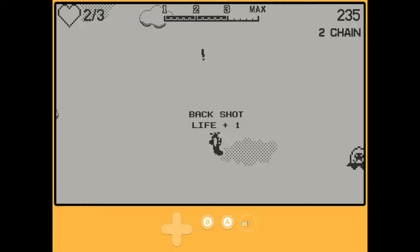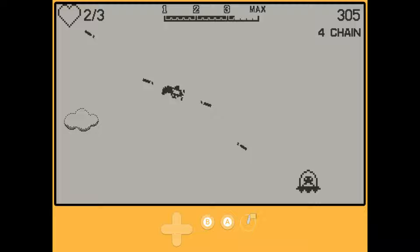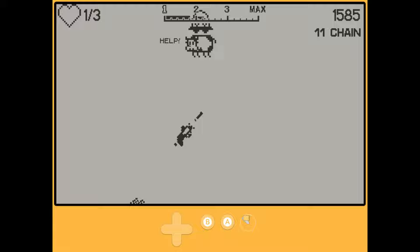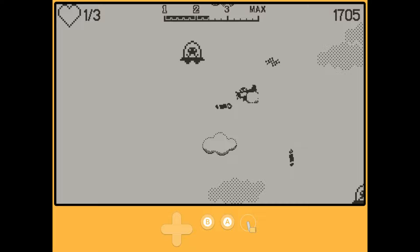IFO is an arcade-style score chaser where you use the Playdate's crank to maneuver a plane to take out hordes of UFOs that are trying to kidnap livestock. This is a very simple game where your plane shoots automatically, and all you really have to do is turn the crank and occasionally use the directional pad to dash. Rescuing livestock will gain you some power-ups like different weapons or different shooting patterns, but overall what you see in the footage here is basically what you get. IFO will not win any awards for originality, but using the crank to control the plane felt good, and eventually I got into a groove where the gameplay, while basic, felt satisfying.